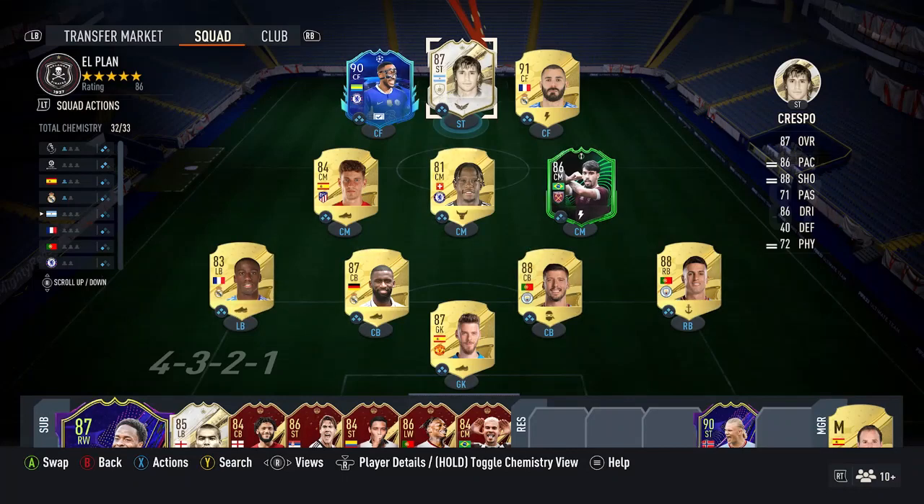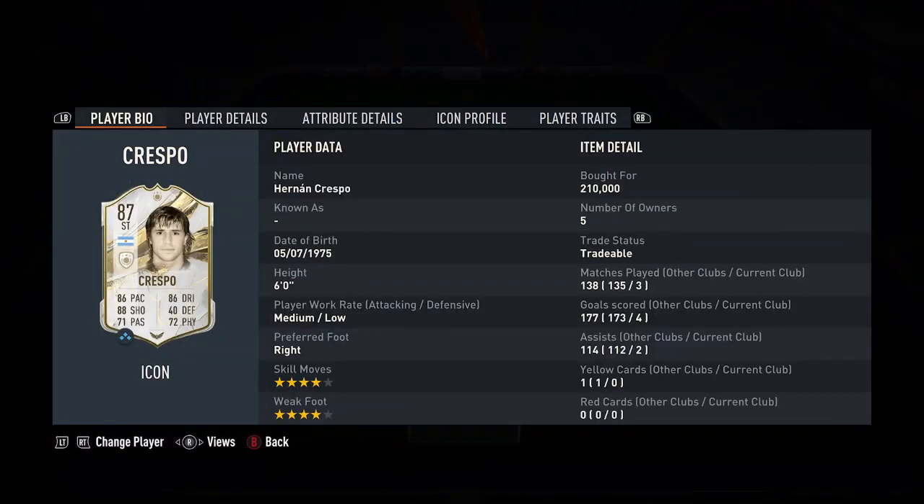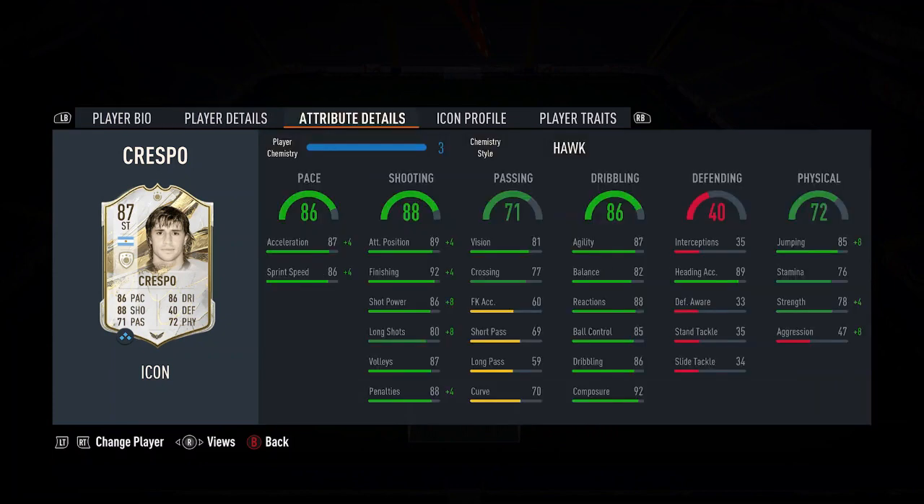Hi guys and welcome to another FIFA 23 video. Today we're going to be covering some of the best icons that you can get for less than 300,000 coins. Bear in mind this video is being done in late October, so the icon market will change over the coming months — pay attention to when this video was made. If you're watching in May, all these cards are probably less than 150,000 coins. These are five icons I've been using that I think offer great value for money.